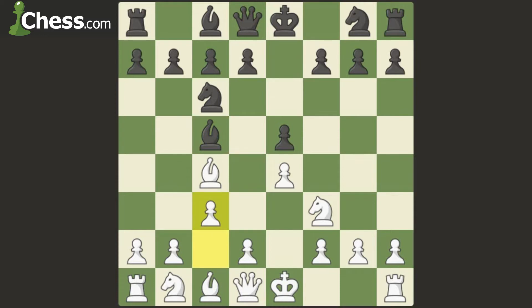c3 is a very delicate and small move with the idea of playing d4 and breaking into the game. Most black players will play the move knight to f6, attacking this pawn, but what we will do is neglect the attack on this pawn and simply play the move d4.